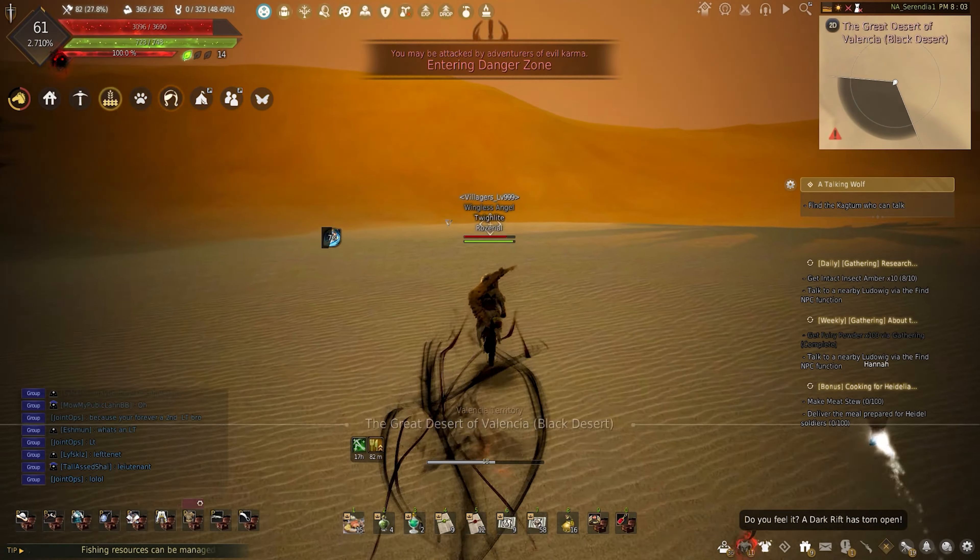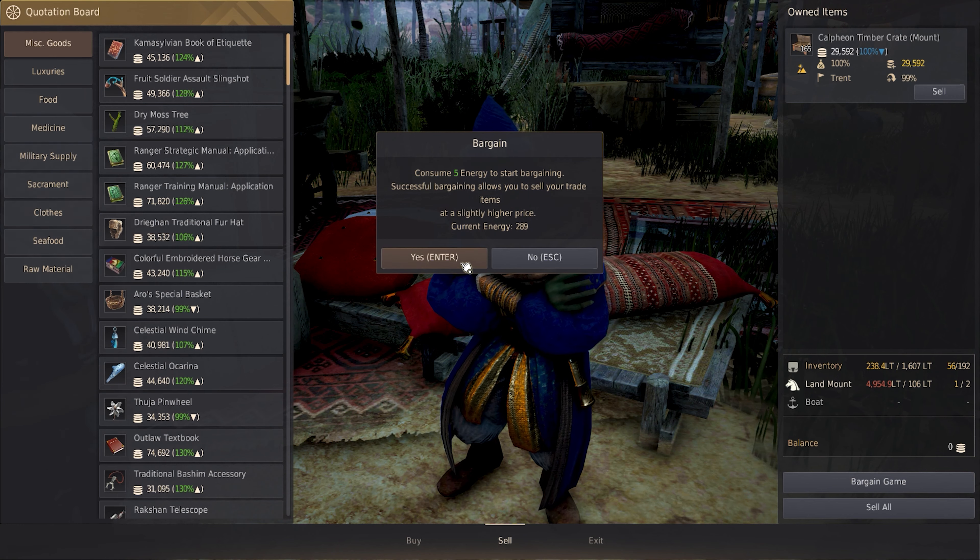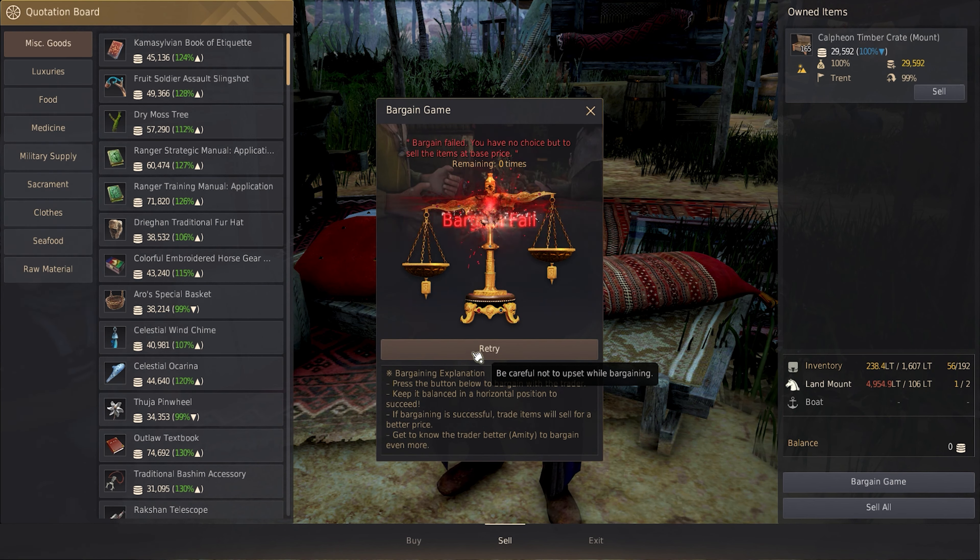Here is how much Calpheon timber crates are valued at before the trade buff. Keep in mind, I don't have Valencia connected, so that does hinder the amount of money I do make. I just want to say this is not the most efficient way to level processing or trading, and this isn't the best way to make silver. I'm just simply showing you how much I've made while selling these timber crates.